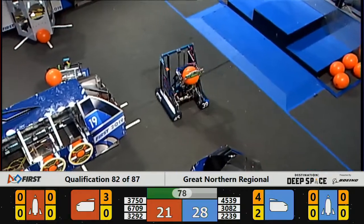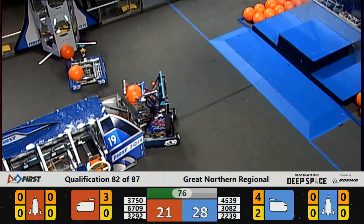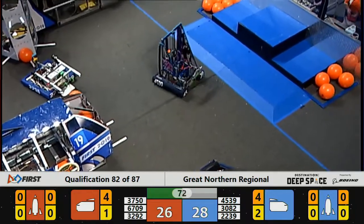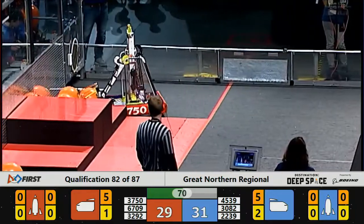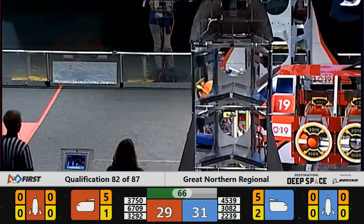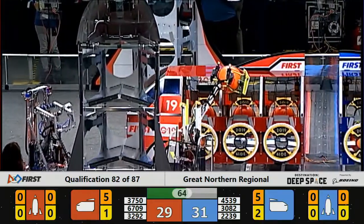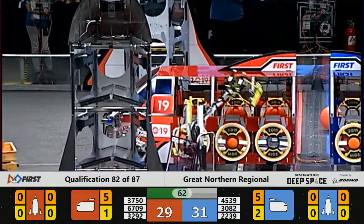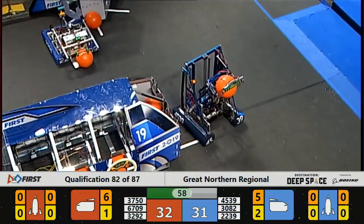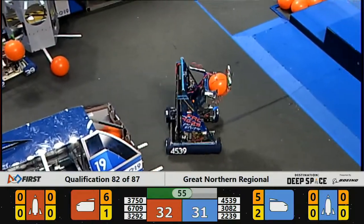32-92, Aluminum Falcons delivering a piece of cargo to their cargo ship. Gator Robotics doing so as well. Every piece of cargo scored is worth three points; every hatch panel worth two. Gator Robotics going up again, delivering another piece of cargo to the Red Alliance's cargo ship. Less than a minute to go in the match — one point separates our two alliances.